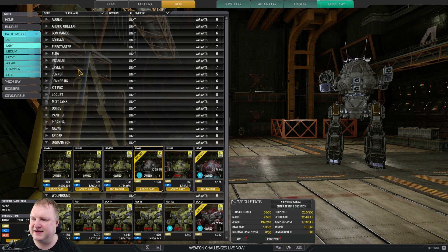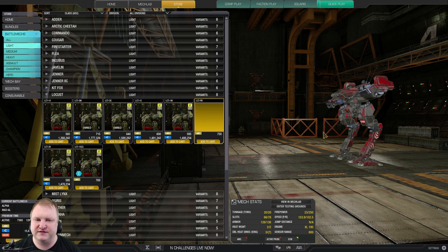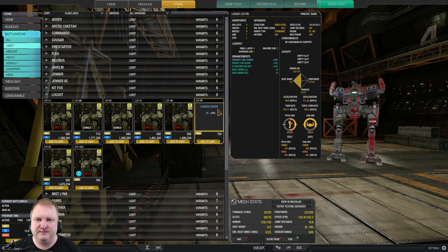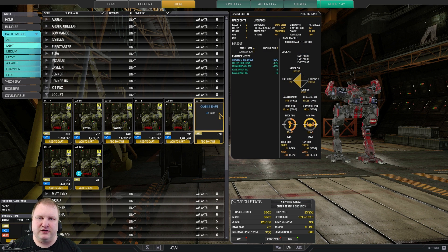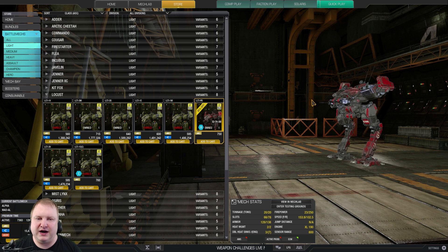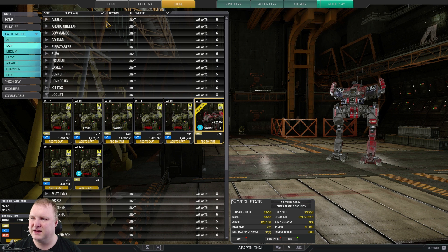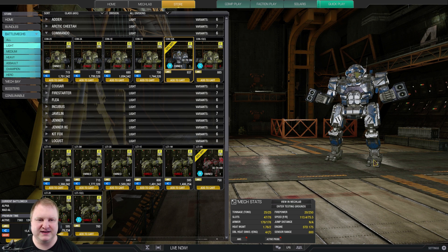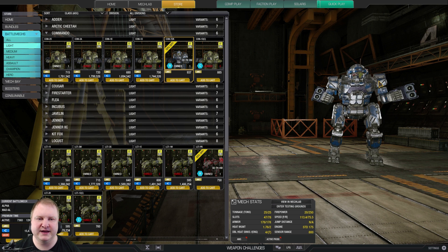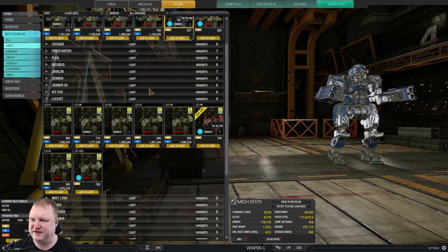If you're looking for fast, scouting-type light mechs, you can think about the Pirate's Bane — it's only 750 MC. You can run medium lasers or small lasers with Guardian ECM. Bear in mind you are piloting a 20-tonner with basically no armor, so this thing dies very fast, but it can be fun. Also consider the Commando Deathsnell, which works quite nicely with four medium pulses. I made a video about that recently — it has surprising tankiness for its size.